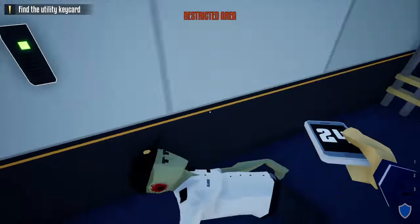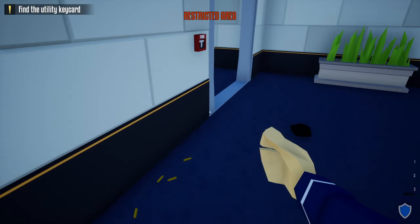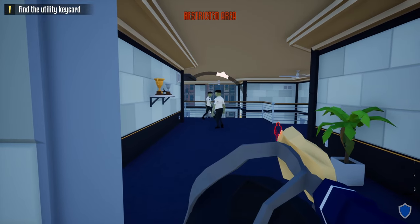Once we do that, we're going to head to the main vault area, take out this guard, grab his phone, and do the check-in. Once we do that, retrace your steps, go back to your duffel bag, and we're going to wait until this guard moves and another guard replaces him.